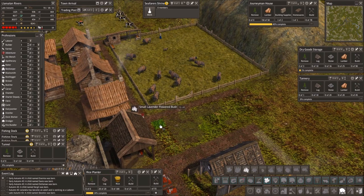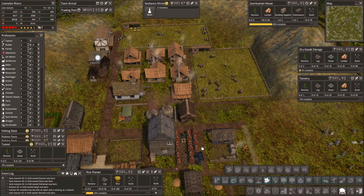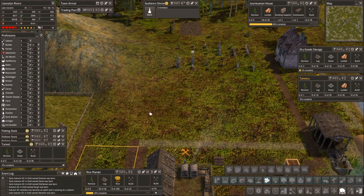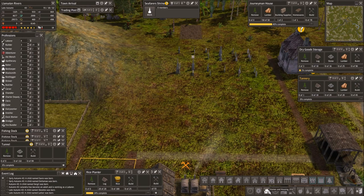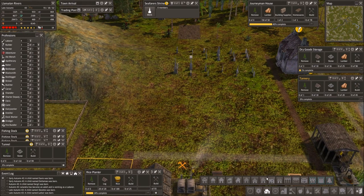Me and my decorations — gonna put a few lavender bushes right there. Just wanted to see how much room it takes up before I put in some houses. Then I could put some trees or something right there, I think that would look nice.